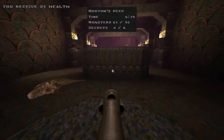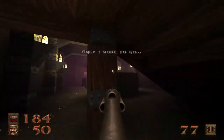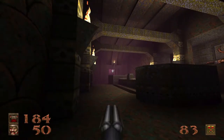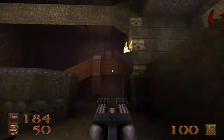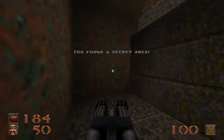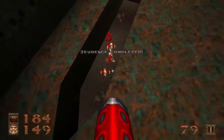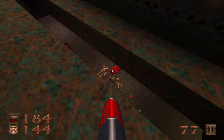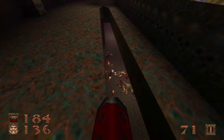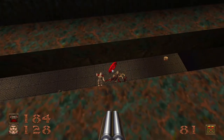This next room contains your fifth secret and also some Ogres. Get into this corner to protect yourself — there are two Ogres, one on each side. There are two buttons you have to shoot to get out. Secret number five is in here as well. Watch out — there are enemies below that grate, which we will go ahead and kill. Once we grab this secret for a nice 100 health, shooting that button opens that door. Rottweilers and Knights of Vore are down there — and ironically they're guarding a pentagram of protection.